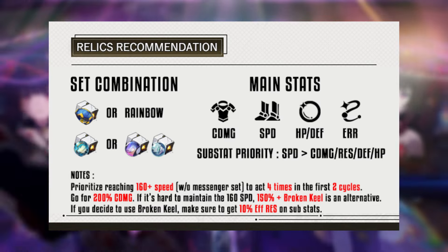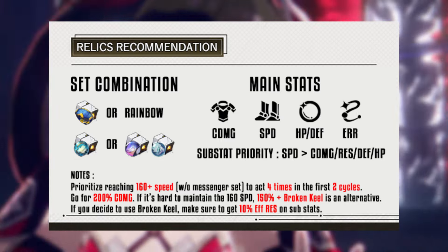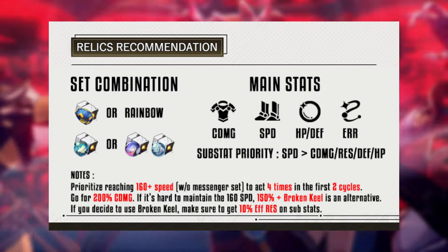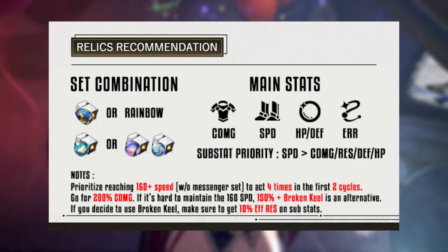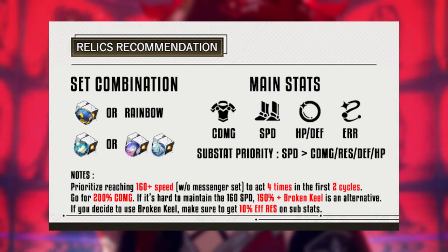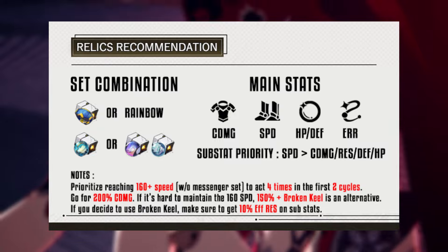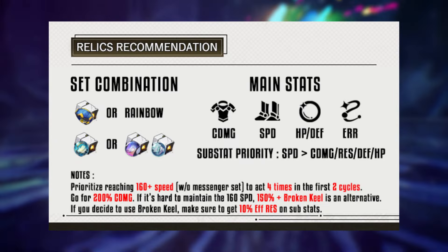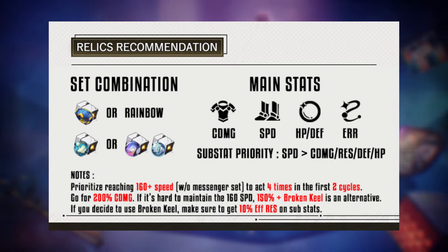Using the Messenger Set, due to its two-piece effect, the speed requirement will be reduced from a minimum of 161 to 155. The same goes for Broken Keel — Sparkle's crit damage buff is 12% for every 50% crit damage she possesses, and Broken Keel offers a party-wide 10% crit damage buff, equivalent to 42% crit damage on her, reducing the required crit damage from substats to only 23%. This gear combination saves you seven substat rolls, significantly easing farming. If Broken Keel isn't your preference, other recommended ornaments are the Penacony Set for mono-quantum teams and Fleet of the Ageless. Ideally aim for a crit damage body piece, speed boots, defensive orb, and energy recharge rope. Top priority for substats is speed, followed by crit damage, then defensive stats. If you opt for Broken Keel, keep in mind you still need 10% effect resistance from substats to activate its effect.